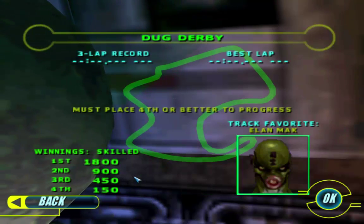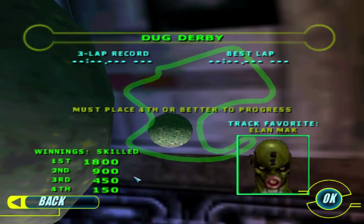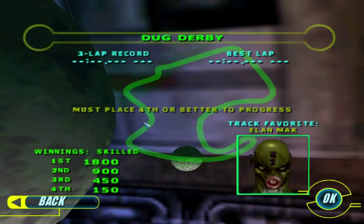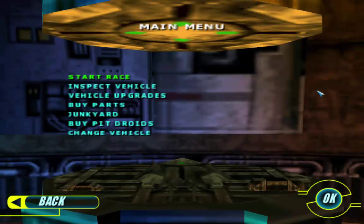My least favorite place to race. Elan Mak is the track favorite — we already have Elan Mak — but we're going to stick with Bullseye Navarre. There's a hairpin turn here and actually just some pretty easy curves, but there's more to this race than just what they give you here.